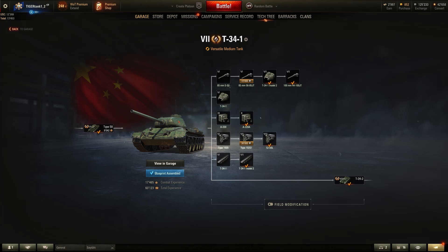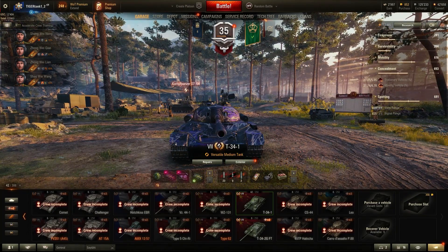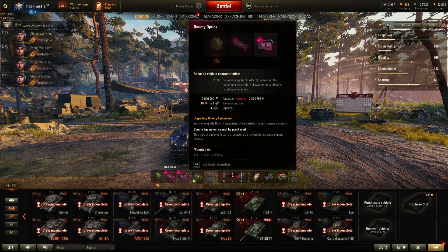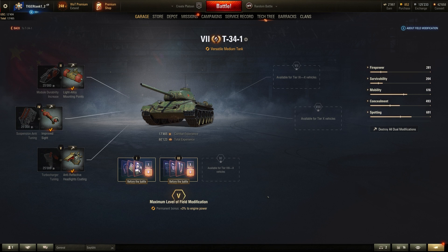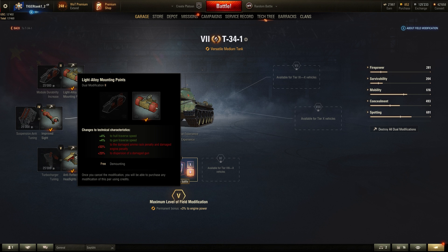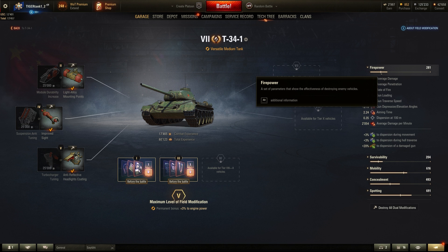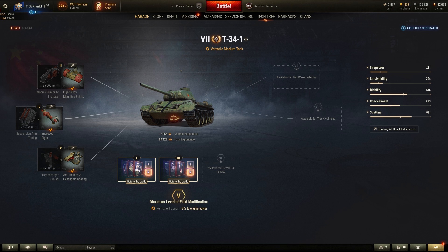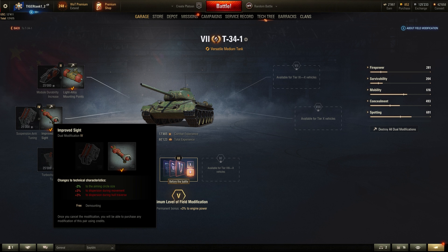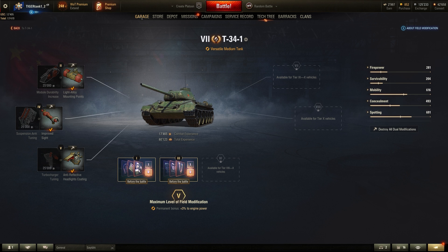Spotting-wise the tank is a bit of a disappointment. For a Chinese tier 7 tank, 370 meters base view range is fine, but you want to push it with premium consumables or coated optics. I went with coated optics because having around 440 meters of view range gives peace of mind. I also used light alloy mounting points to squeeze out every bit of gun traverse, turret traverse, and track traverse, and I don't care too much about the penalties on a damaged gun or ammo rack. I went with improved sight to tighten the aim circle and anti-reflective coating for more concealment.